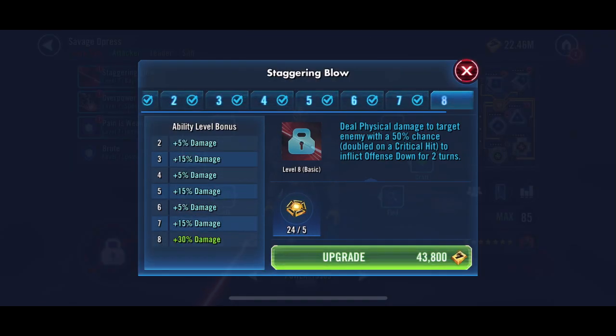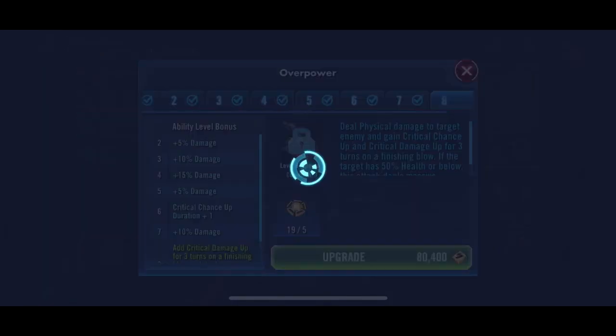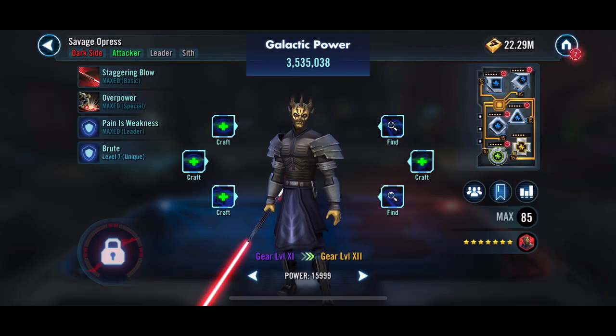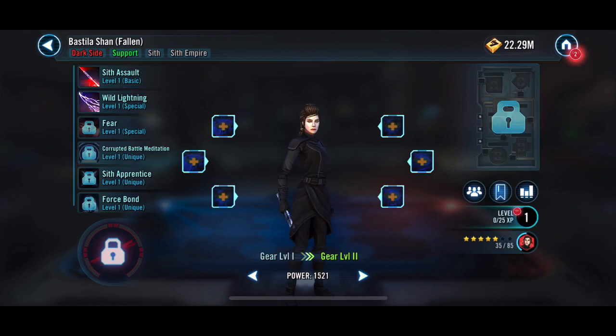We do give Savage another gear tier and we'll put a few of these on him. Really that Omicron is where he's going to shine. We've got a little ways to go — need a Zeta and then an Omicron for Asajj. And then Darth Revan — need to put mods on him. We will continue working on this Sith Triumvirate and put a couple of those other people with him.